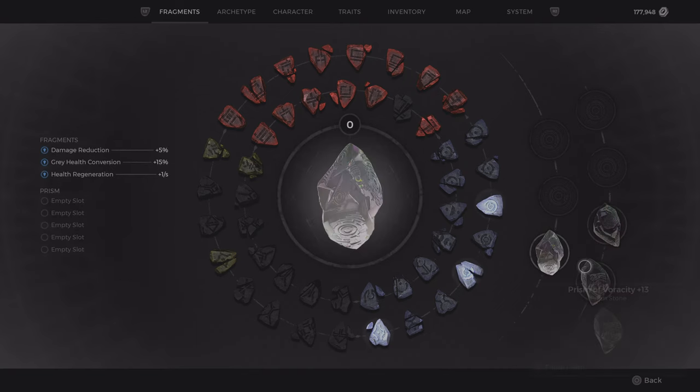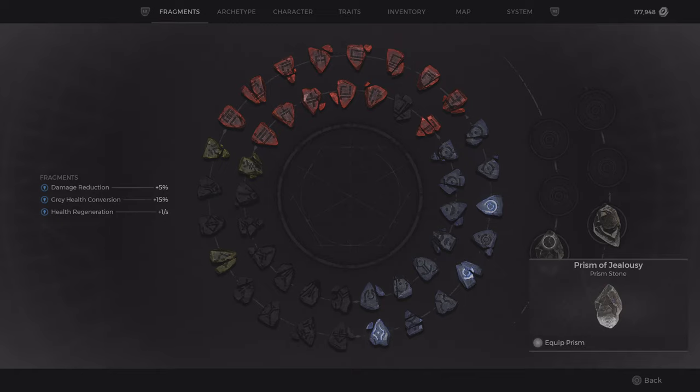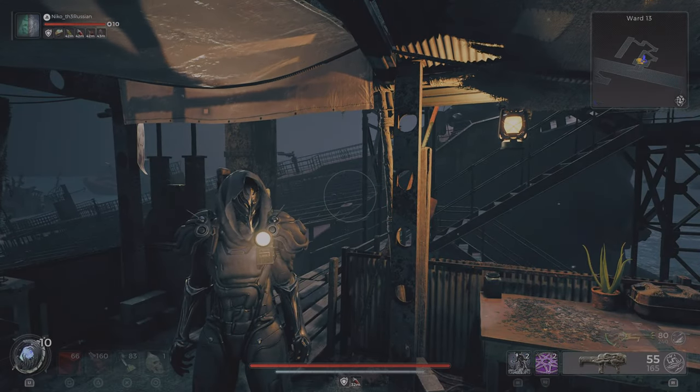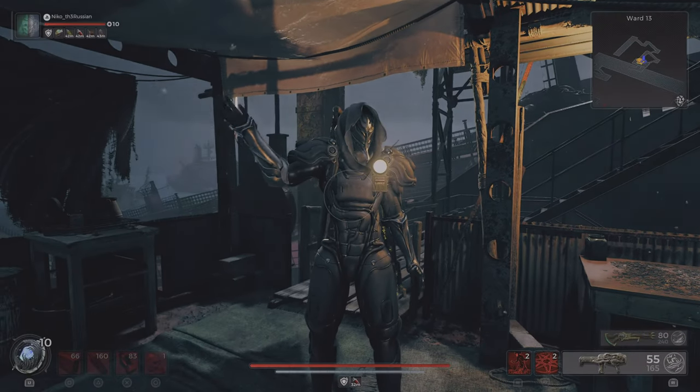Now I have three prisms — the other one you can buy from Drell and you start with one. This is the one we just got. I hope you guys find it useful. If you have any questions, write them in the comments. LSD 789 out.